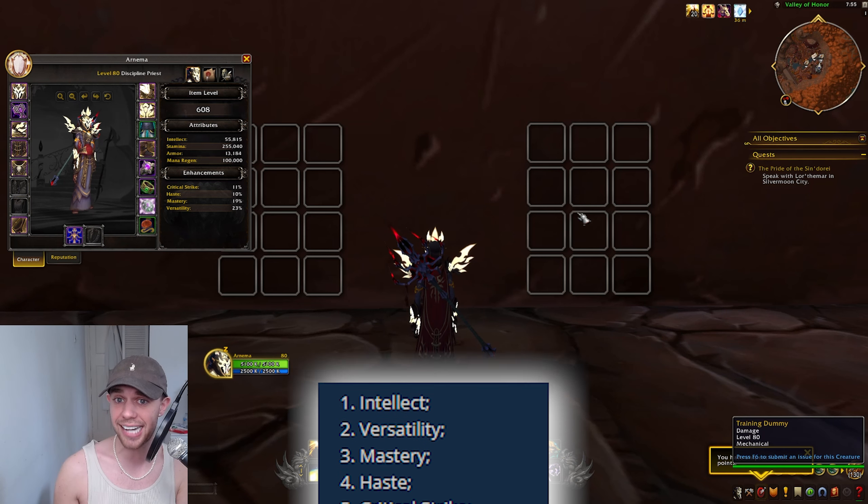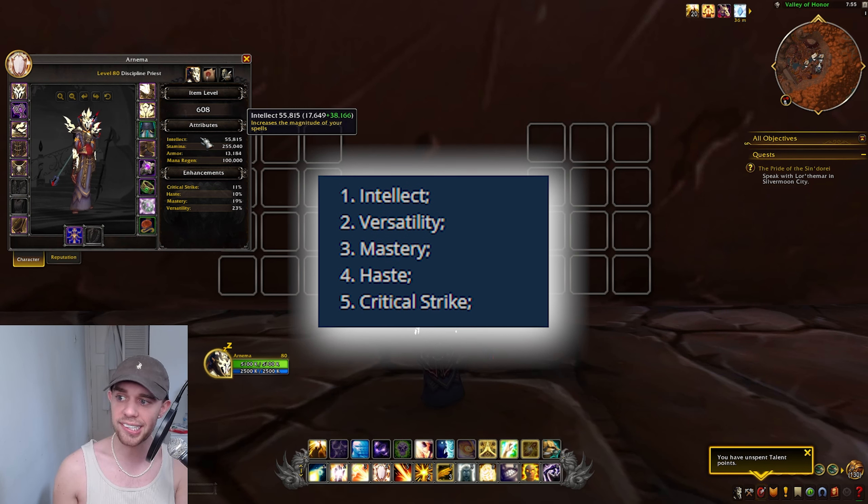Let's jump straight in and look at our stat priority. You can see here on our attributes, our main attribute is Intellect. This is our primary stat and the stat you're going to be getting on all of your gear. The more Intellect you have, the more damage and healing we will do. The way to get more Intellect is simply a higher item level or gear level on your gear.